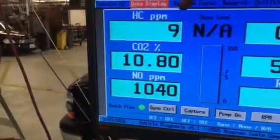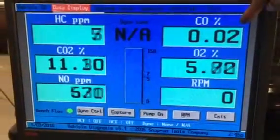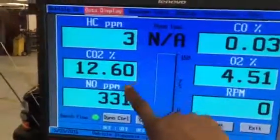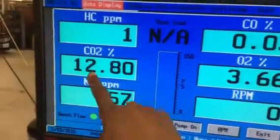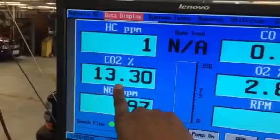Hydrocarbon is supposed to be 50 parts per million or less — it is. CO, 0.5% or less — it is. CO2 is supposed to be 13 to 15%. CO2 at 12% means something is wrong. And the cat is trying to bring it back up.